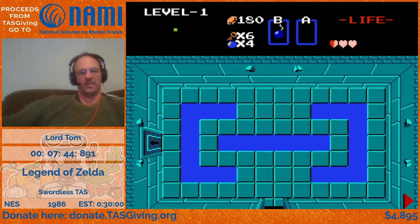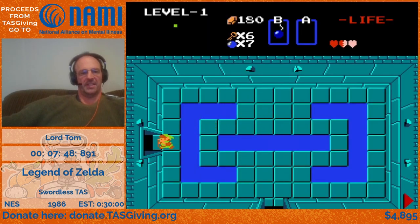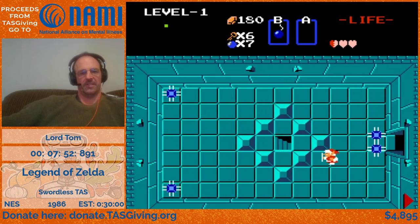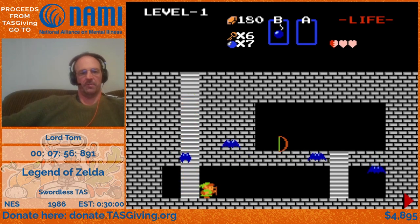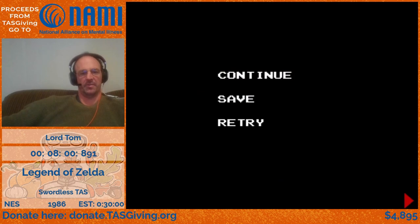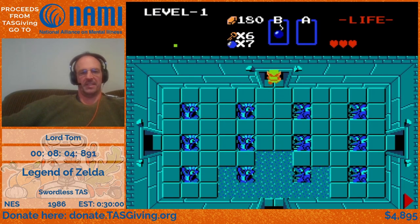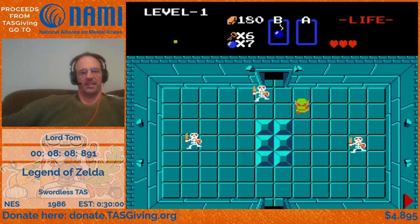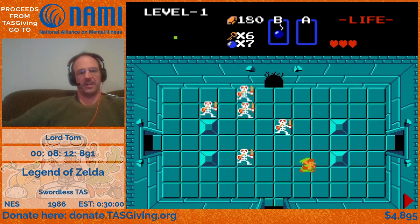So we're off to get the bow. You'll notice we have a nice round number of money at this point, which has been important for a lot of the enemies — getting blue five-rupee cash drops is a big part of the decision-making for how many enemies to kill in which room. We now actually have enough money to make the purchases needed after we finish this level.